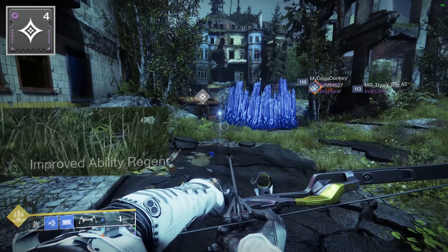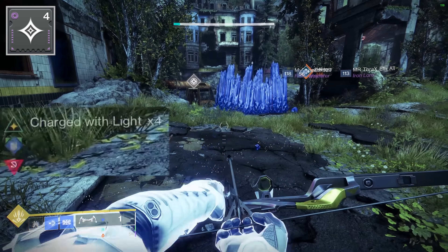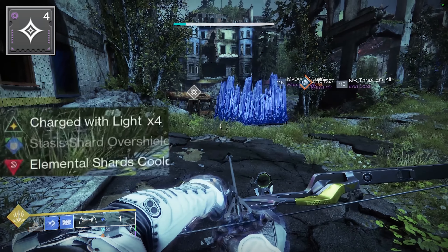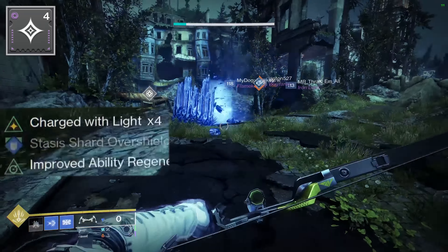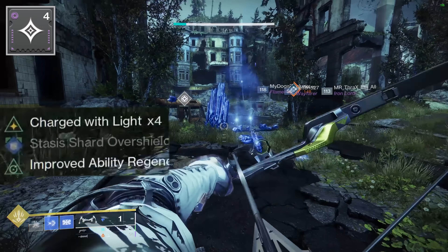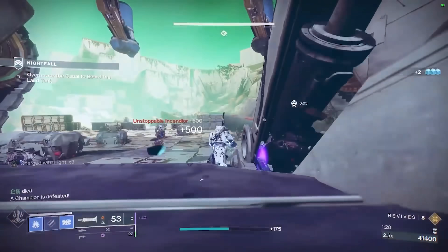The last combat style mod is totally up to you, but I recommend Stacks on Stacks. You will gain an extra stack of Charged with Light whenever you become Charged with Light, and with proper aspects and fragments, you will almost always have a stack of Charged with Light to activate Loosen Blade and never run out of stacks.